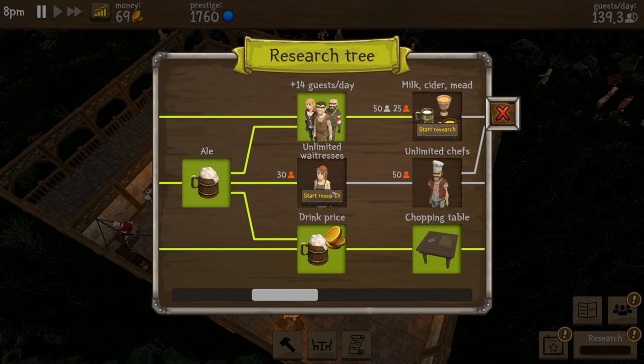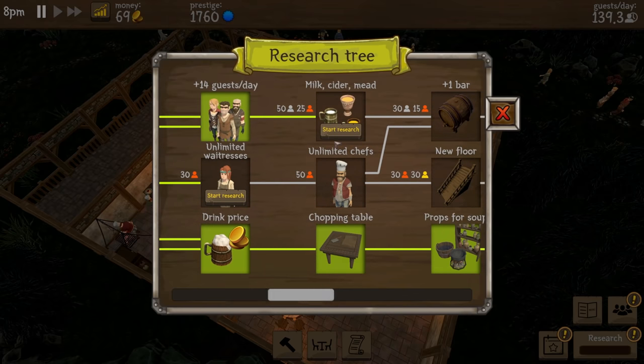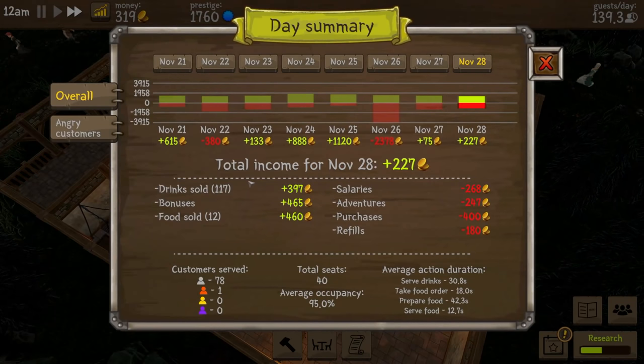Let's get some wine in here, that'll make us a bit more money too. Research is almost 100% complete — that's going to give us plus 14 guests per day, heck yes! Unlimited waitresses is coming up next, then milk, cider, and mead. I'm gonna start this research so we can maybe get the common one done. We didn't make much money that day because we spent a lot. Broccoli is a vegetable we can buy — I was thinking it was one of the special ones.